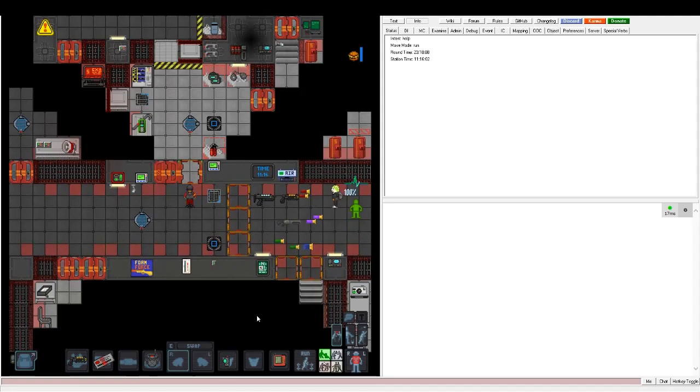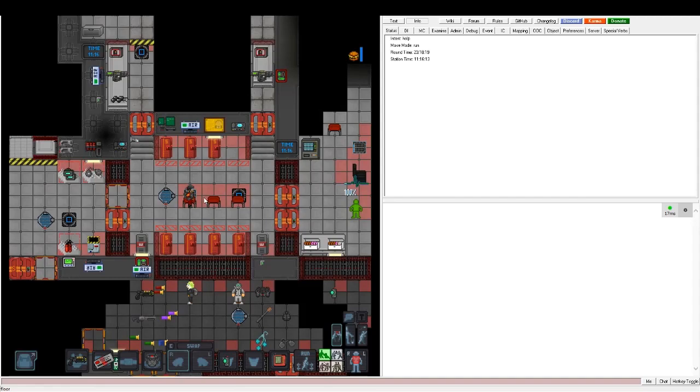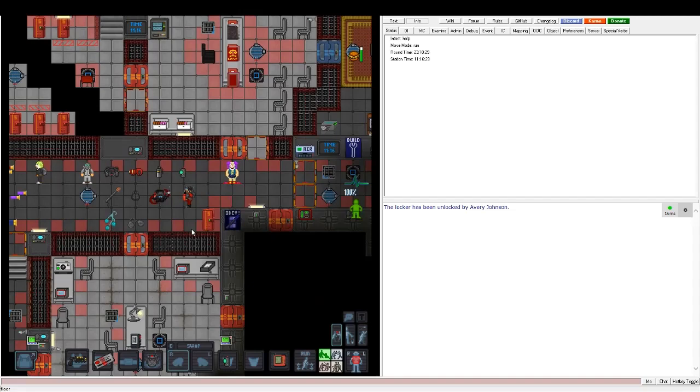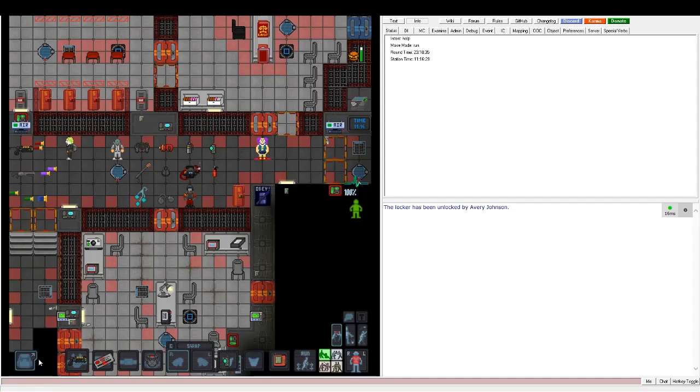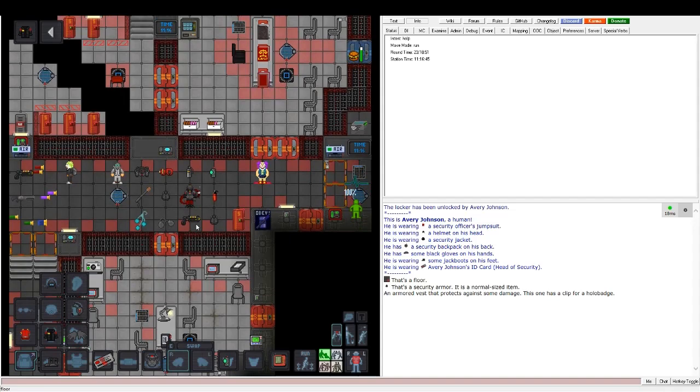The first thing I'd suggest you do is move over into the gear-up equipment area. You can take one of these lockers and gear up. You can either take off the armor and use a security jacket instead — they do about the same amount of brute protection. Not a huge amount, not very useful, but it's an option.